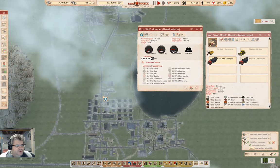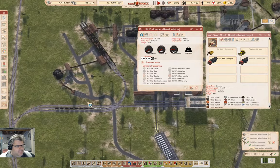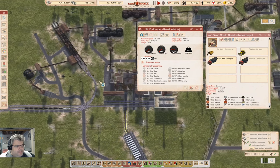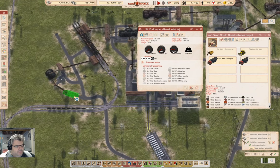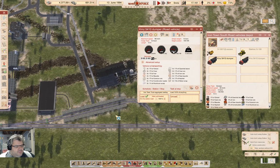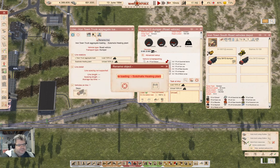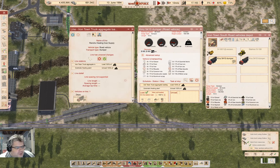Where's the coal supply? It's here. Grab from there, unload there — wait: coal load, coal. This will be 'Rancho Heating Coal Supply.' Good.